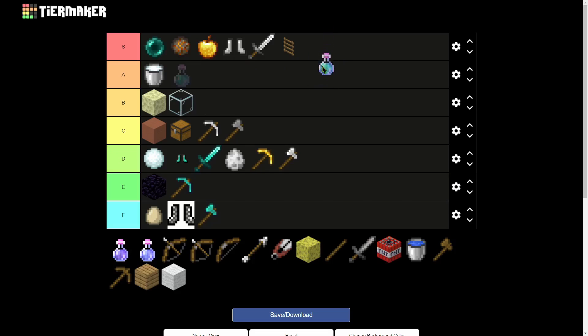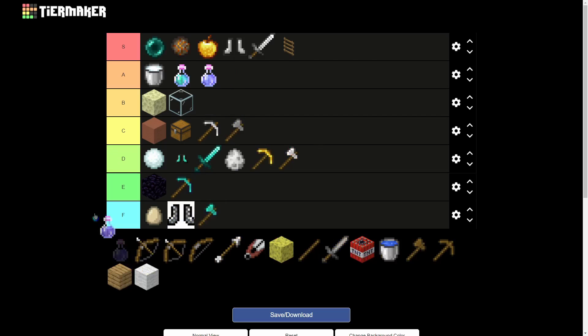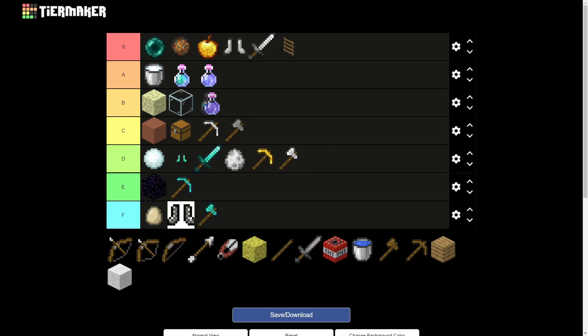Jump potion — I want to put it S tier, but it's not as necessary as the other S tier items, so I'll put it in A tier. Invis also goes A tier. Speed — I barely ever buy speed; I'd rather buy two jump potions and an invis. So I'll put speed in B tier, though it's still quite good if you need to run away.